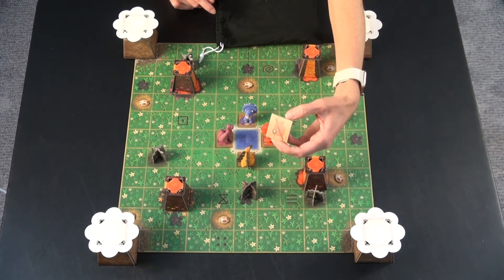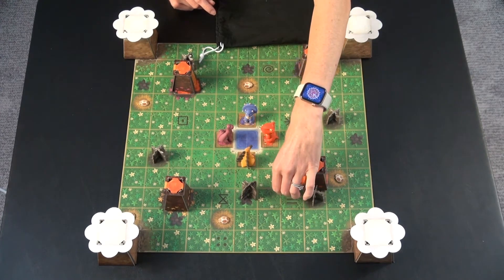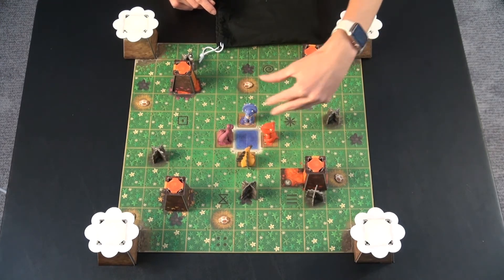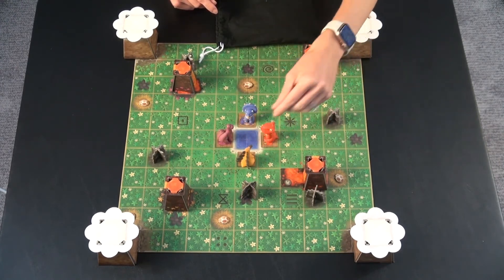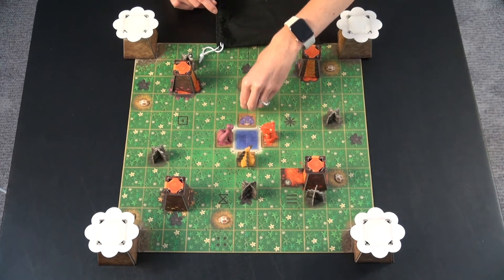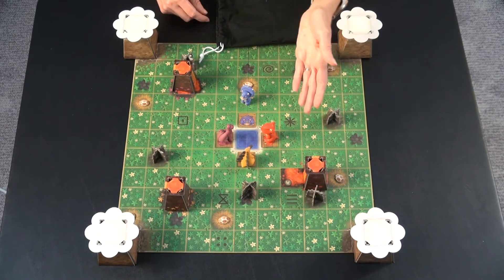It shows which dinosaur you cannot move — it's the red dinosaur volcano, so he cannot move. You can pick any other one. You don't just pick one dinosaur to move independently of everybody else; you're working as a team to move all these dinosaurs. Anybody can move any of these dinosaurs. So they go ahead and decide to move this dinosaur one spot to go to this nest and pick up that egg.